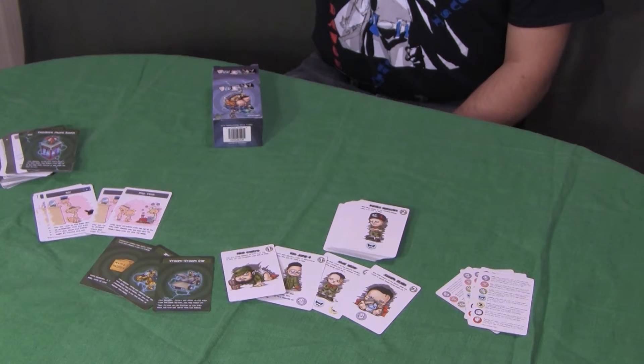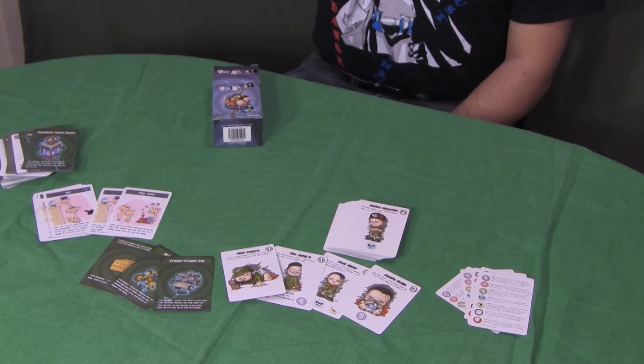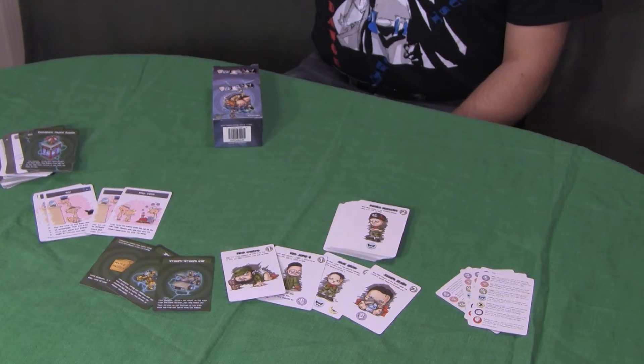Put Genghis Khan in time-out, remind Napoleon to use his words, and keep the Unabomber away from the improvised teddy device. Prove that you are the world's greatest time nanny by managing the most mischievous babies. This game plays 3 to 6 players, ages 13 and up. Playtime is 15 to 45 minutes.